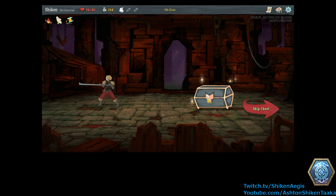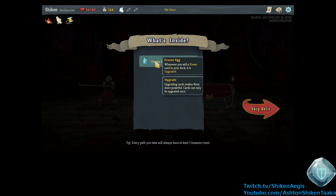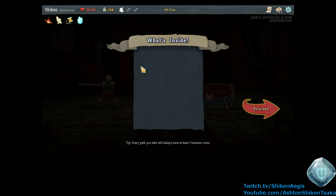Treasure. What do we get? When you give me the option to skip a chest, that means there's a chance it's bad. But we'll take that chance. Frozen Egg — whenever you add a power card to your deck, it is upgraded. Okay. Sure.